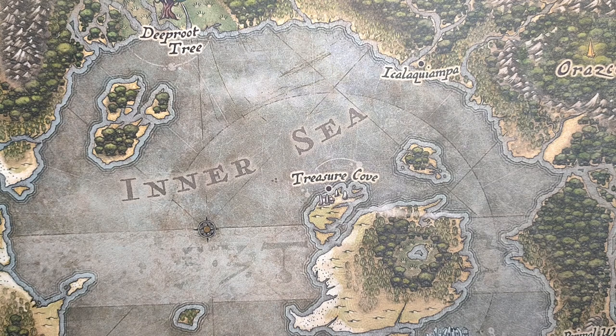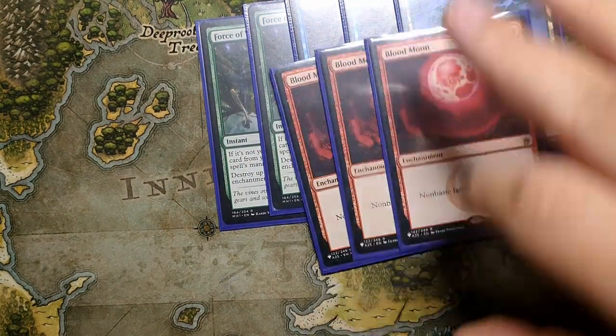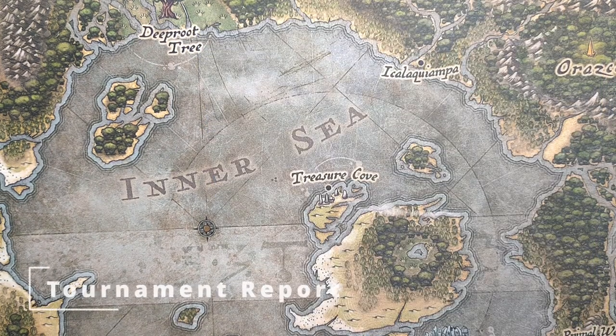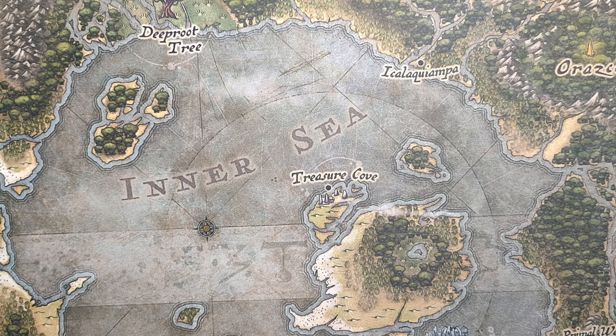That's the deck — I'm actually super happy with it. I'd like to find room for the fourth Subtlety but I'm not sure what I'm cutting. The sideboard I was pretty happy with, used basically all the cards. Round one I played Tron. Was on the play game one but kept a hand with a Lorien Revealed and an Ice for turn two, just needed to hit an extra land to make Rhinos, and was delayed off Rhinos and ended up losing game one. Came back games two and three though.